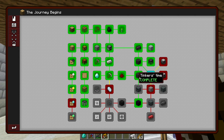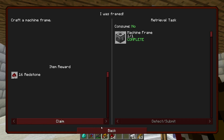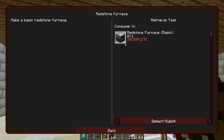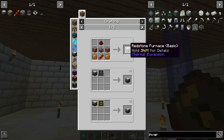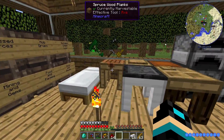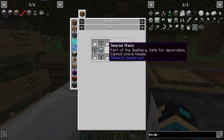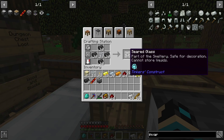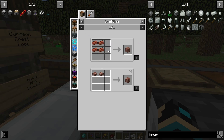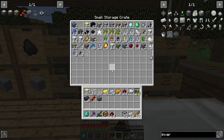Let me look in the quest book and see what else I can make. Redstone furnace — that sounds pretty important, actually. It's more of this. I'm pretty much going to complete that. Bricks, which is smelt down clay.